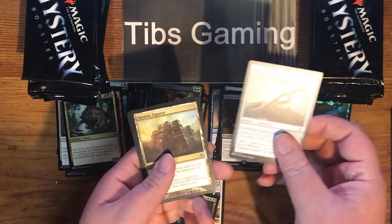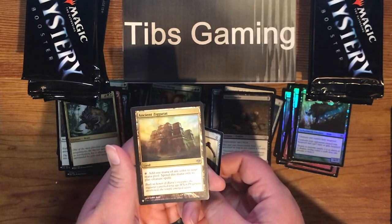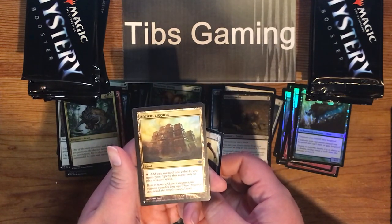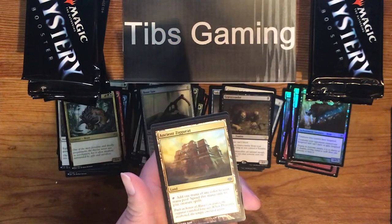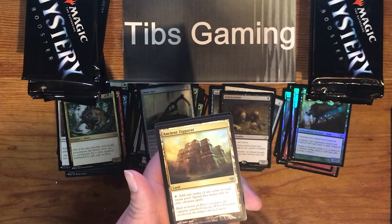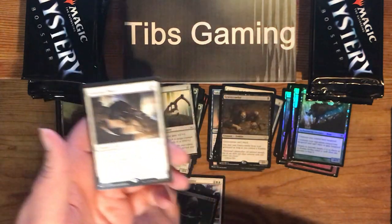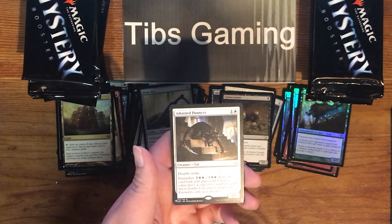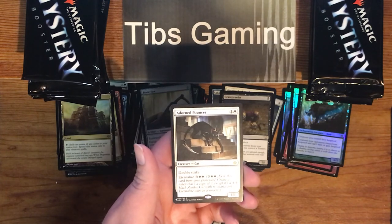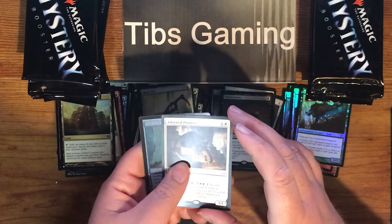Bonesaw. Ancient Ziggurat — it's an uncommon land. Is that Shards or is that Conflux? I think that's Conflux. Add one mana of any color to your mana pool; spend this mana only to play creature spells. Adorned Pouncer — one generic and a white for a 1-1 double strike. Eternalize: play three and two whites, then you get a 4-4 double striker. Not bad.